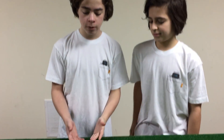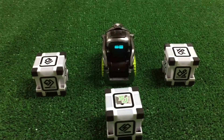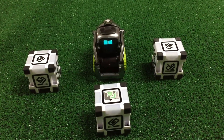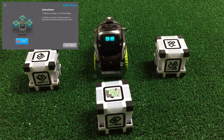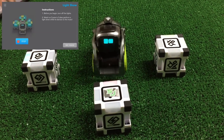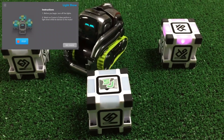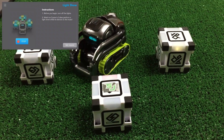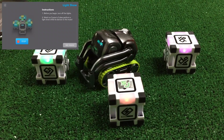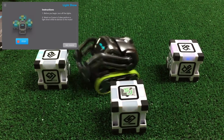There are a lot of new features in the Cosmo Code Lab. First up, we're gonna show you a pre-built one that someone has already made, which is called Light Show. Light Show you can do in the dark or in the light, and it pretty much lights up the cubes and plays some songs. You can see all the colors are flashing and the app's playing a few different songs. Pretty cool!